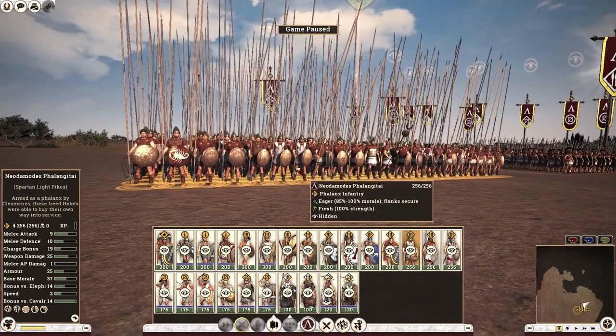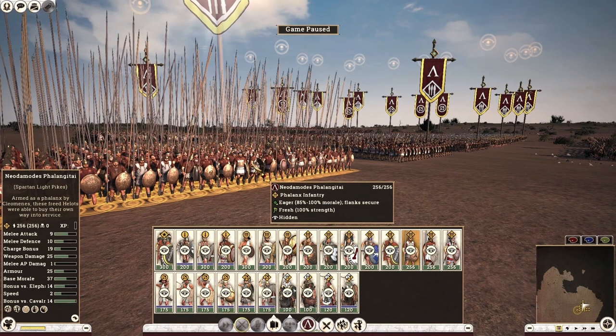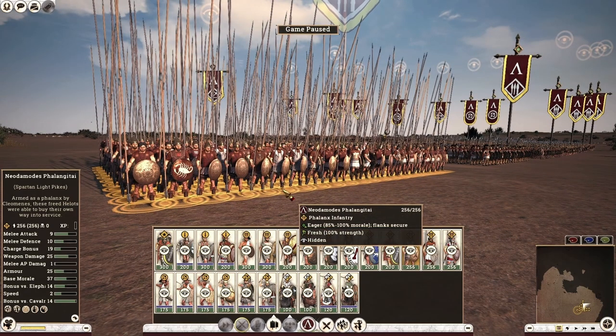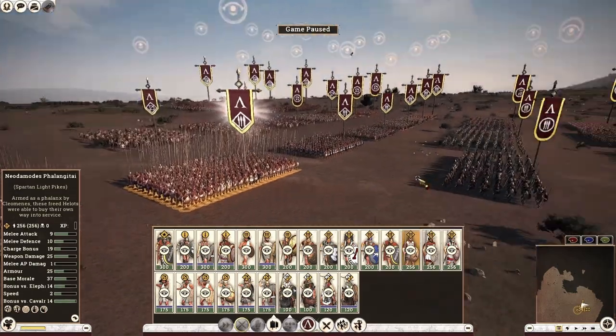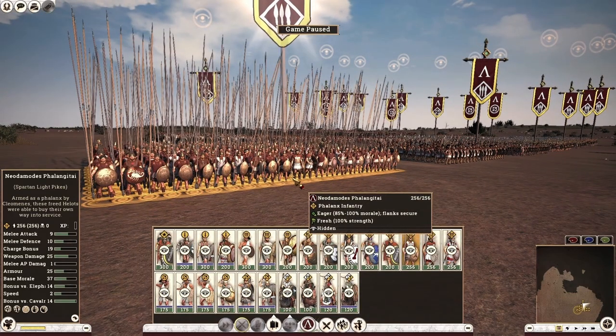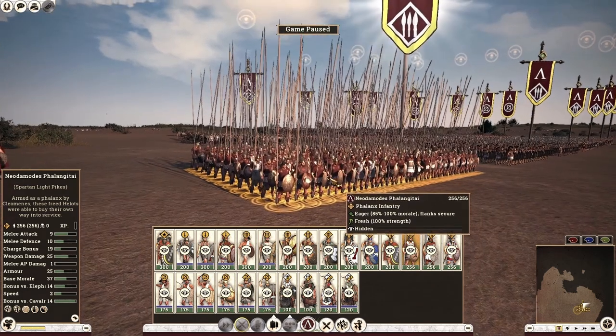Moving on, we have the Nea Demodes Hoplite from the third class population with really good stats — another very cost effective unit. They can go toe to toe with most second class Hellenic units such as your Argead pikemen and Athenian pikemen. I would recommend getting them if you can in your campaign, and you should be able to because they are quite easily accessible. This is the total role reversal in phalanx units: Spartan population three can go toe to toe with population two of your Hellenic and Diadochi rivals.